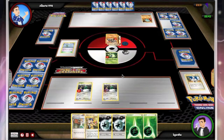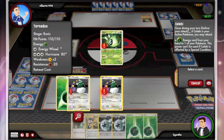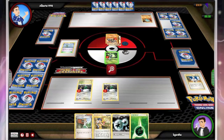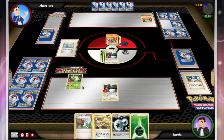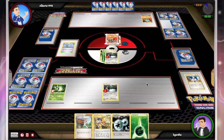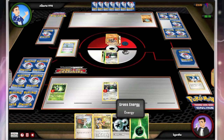I'll go ahead and forest breath a grass onto Tornadus. Put the double colorless on Tornadus, use free retreat, and go ahead and do 80 to his active Terrakion — Hurricane. Drop that grass down to my Tornadus. So I pretty much have two Tornadus all set up, ready to go, turn two. Can't really argue with that, despite using Collector instead of Dual Ball.